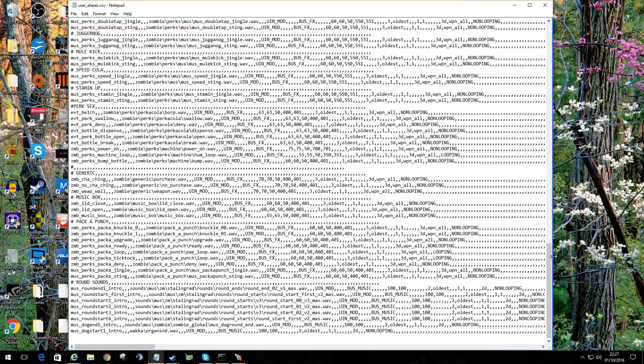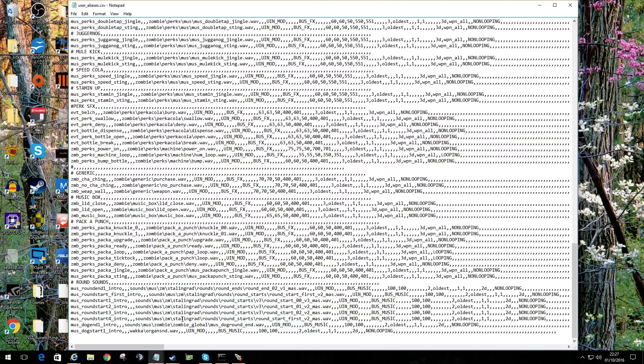If you've played my Devil's Workshop, you may have noticed when you do the dog round start that an organ plays — so I have a customised one. The alias we're talking about for the dog start is 'muse_dog_start_one_intro'. I then specify my sound: it's a bus music logically and it's non-looping.